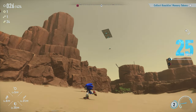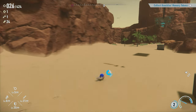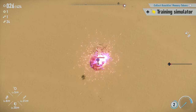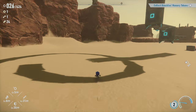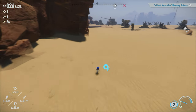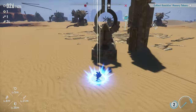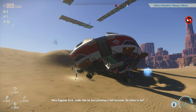I think I missed that the last time I tried to get it. There was a bouncy boy over here I think, that wanted to be defeated or something. I literally saw him — maybe he de-spawned. Oh, hello there bouncy boy! Ha, die. It's right there, I should take it on but I don't know. Maybe we'll do that in the next episode. I don't get that — how do I do it so well and then mess up? More Eggman tech. Looks like he was planning a full invasion — so where is he?